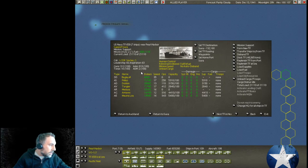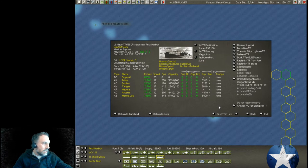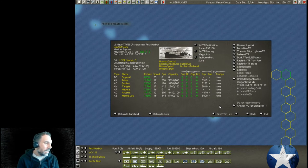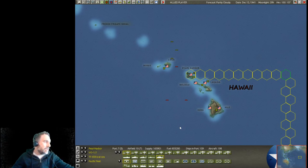I'll probably send a destroyer with each of those task forces, then have one run anti-sub at Nomaya, and bring another destroyer up to run anti-sub at Pago. Now let's get back to our destroyers. My main consideration is going to be endurance. If they have a really nice endurance, like 8,000, I would like them running full missions either from the west coast to Pearl Harbor, or getting down into the Pacific where larger endurances are needed to get from place to place.